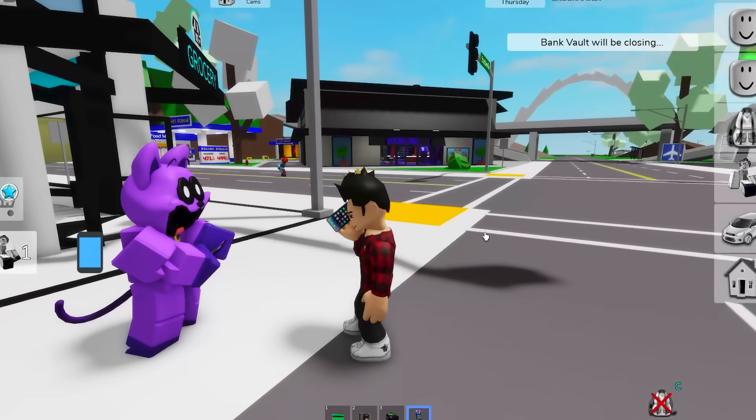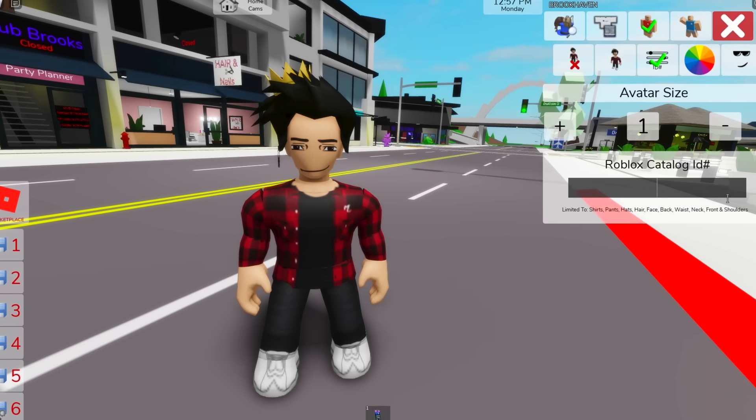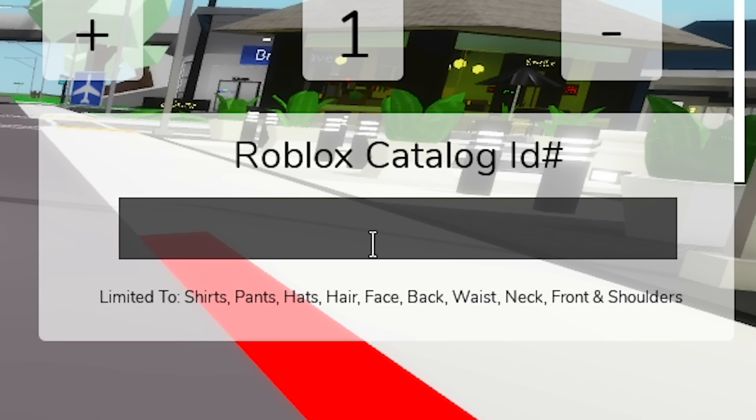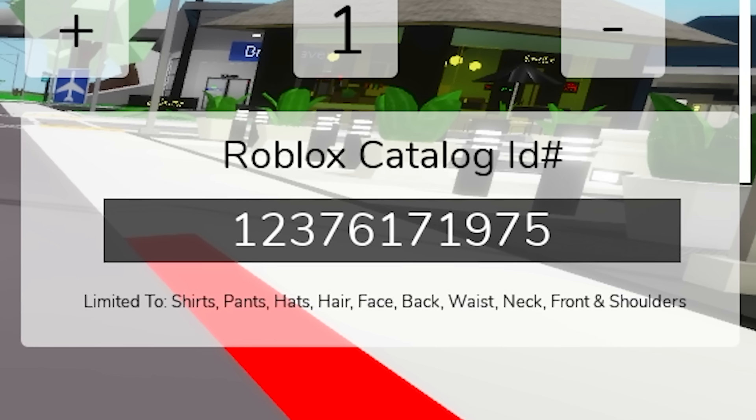Now give me those IDs so I can look more like you. Alright, I'm sending it to your phone. That was pretty fast. We can start with this one, which seems to be the eyes. Just look at that — they're all creepy. There's also this second one, which is the whiskers.